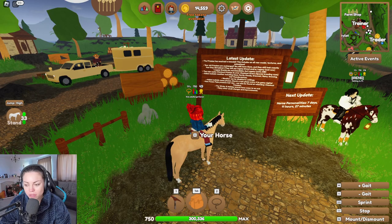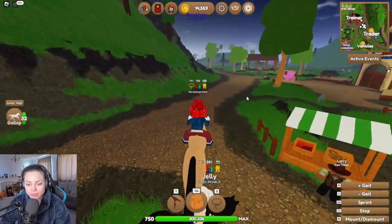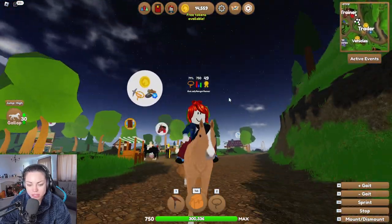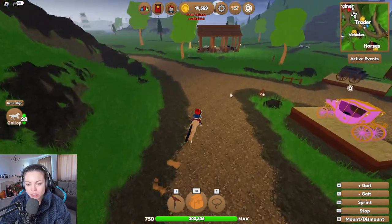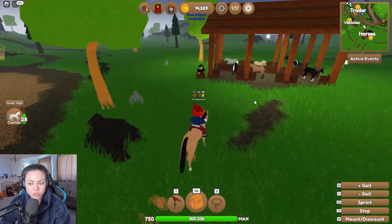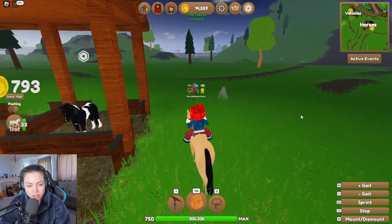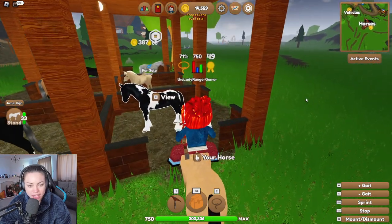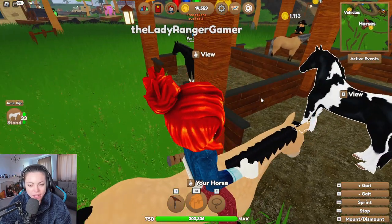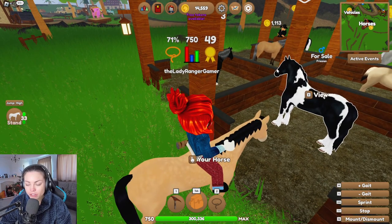I can't tell if that's one of the new Frisians — let's go hunt them down and see if I can buy one. Nobody recognizes me on this horse. Oh, I randomly found a dapple palomino. Is that the remodel? Oh yeah, it looks nicer actually — a finer head, which Frisians do actually have. I can't buy it though.